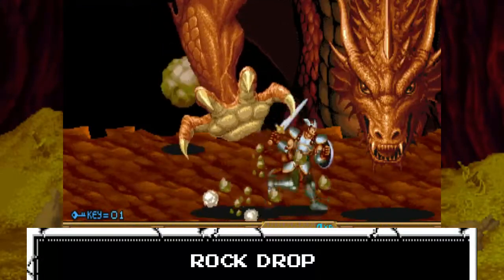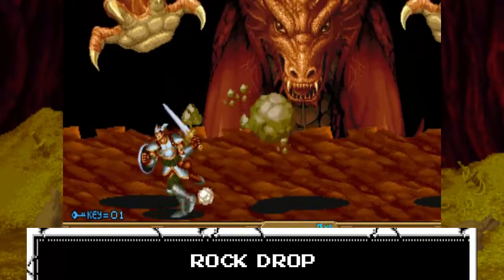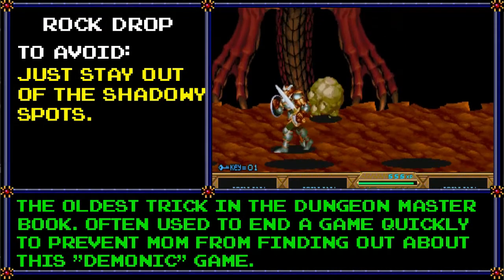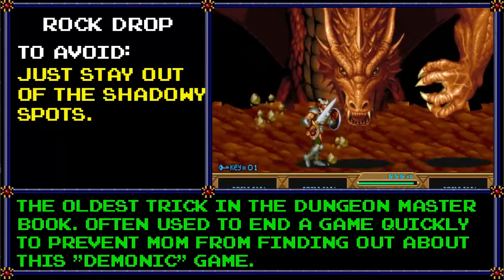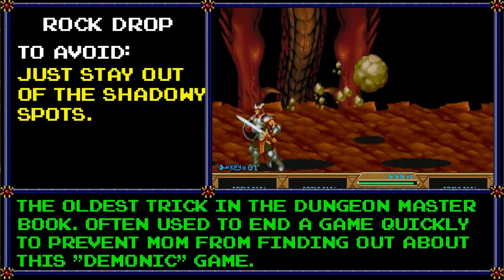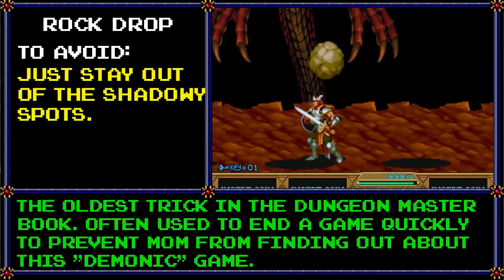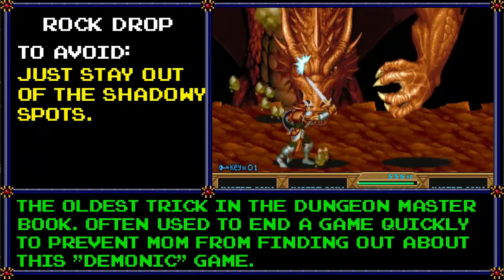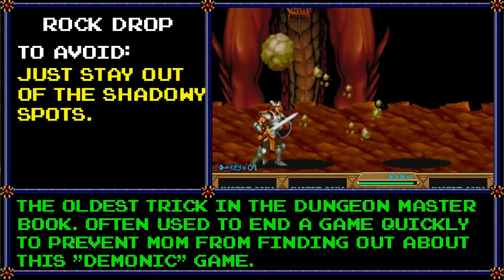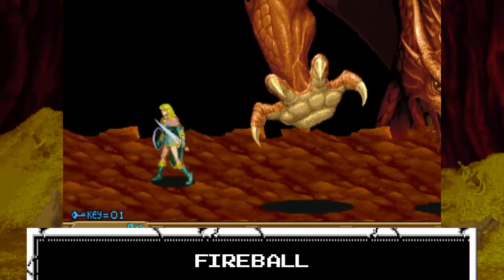Rock Drop: you know the old saying — sticks and stones may break your bones, well they certainly can if they're really big rocks. The dragon's too hot for his home to handle. He'll cause chunks of the ceiling to fall down on you when he bangs his head against the ceiling in frustration, or when he shouts with all his might — possibly uttering ancient lizard swears behind your back. Avoiding this one is self-explanatory: just stay out of the way of the shadows appearing on the ground below. If you're getting especially bad luck, it might not be a bad idea to camp at the bottom of the screen to buy yourself more time to react.